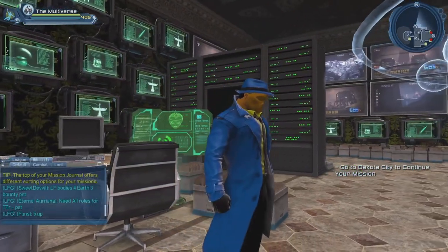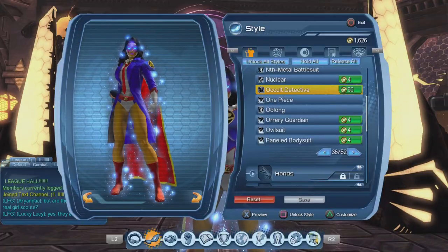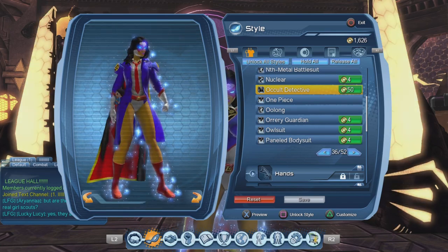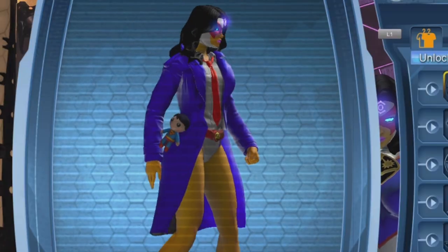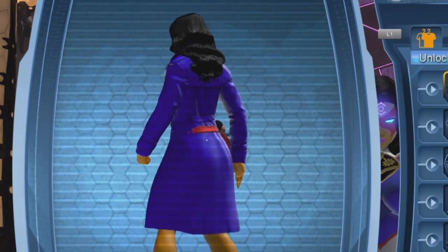And once you do get the coat for one of your characters, you can actually purchase the coat for your alternate characters if you want to. It'll cost you 50 replay badges. And here you can see what the coat looks like on the female character.